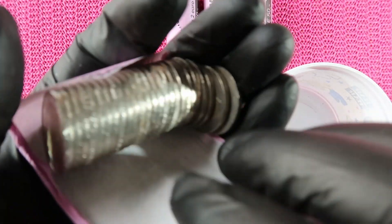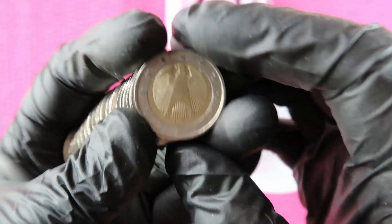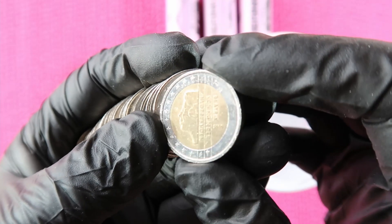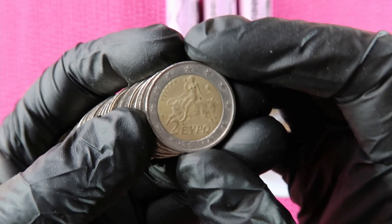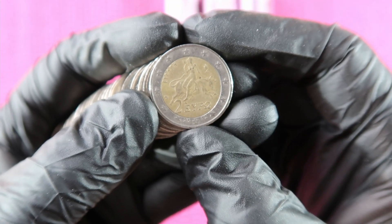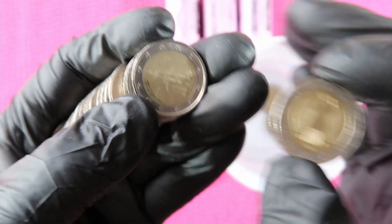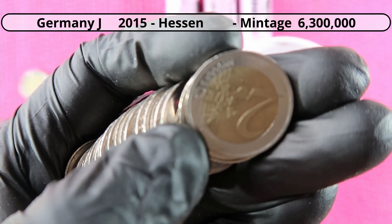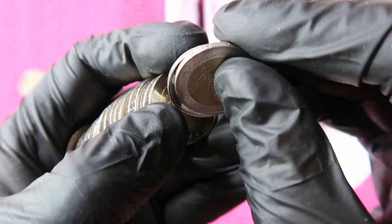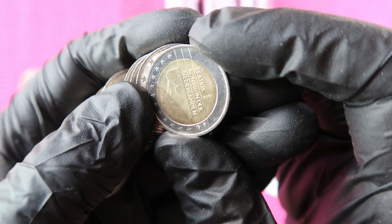That roll opens easily. First coin, first roll — Germany. Year 2000, the Netherlands, then Greece — this is year 2000/2002, and whether there's an S in the star or not, the mintage is way too high, so that can go to the bucket. Spain, Germany — here's a commemorative, first one from the hunt: Hessen, Bundesländer series from Germany. Spain, Belgium, 2001 from the Netherlands.